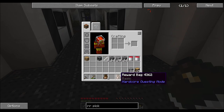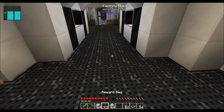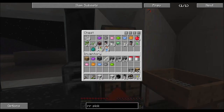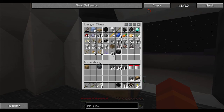So I got two good bags and a basic bag. Let's just look at that basic bag. Marble. An enderman head - that's actually useful. And more lovely dye. I'm doing remarkably bad on picking reward bags this time.